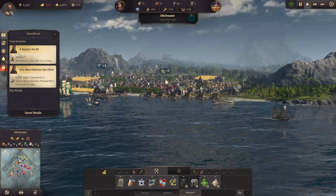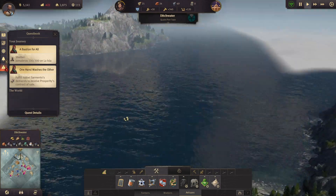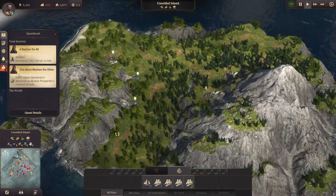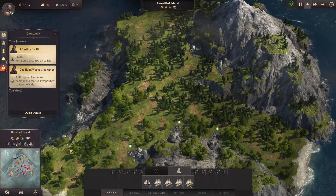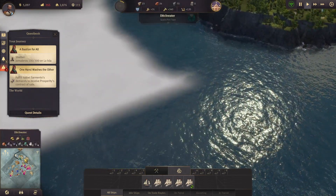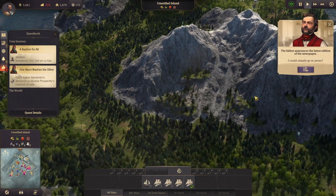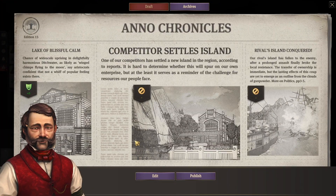That means we'd have to sail to another island. This one doesn't have it either, but this one over here does have fertility.